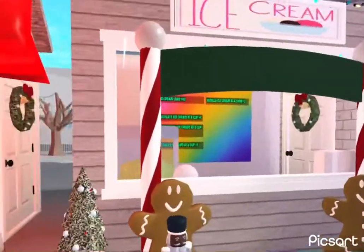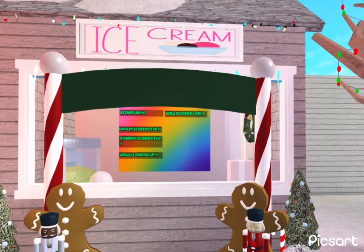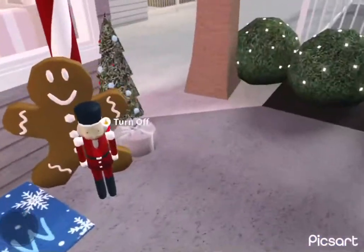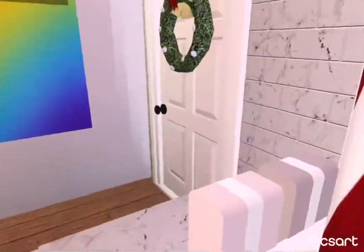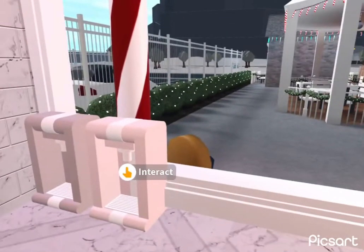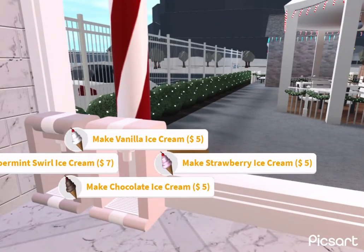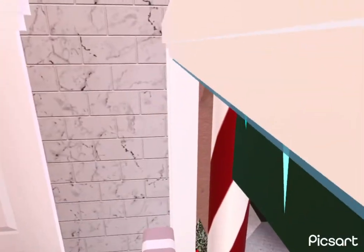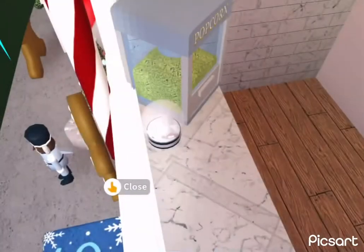Over here we've got the ice cream shop, slash just the quick treats place. We've got some popcorn in there and some nutcrackers out here. In here I added the ice cream place so you can get the new peppermint swirl ice cream, and I'm really glad I did add it. I also added the popcorn.